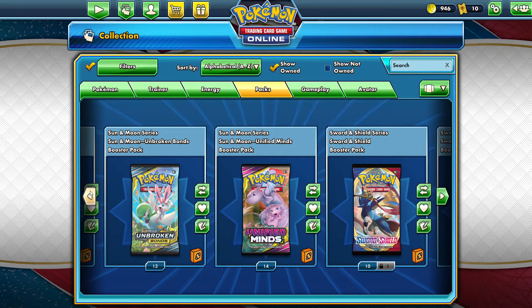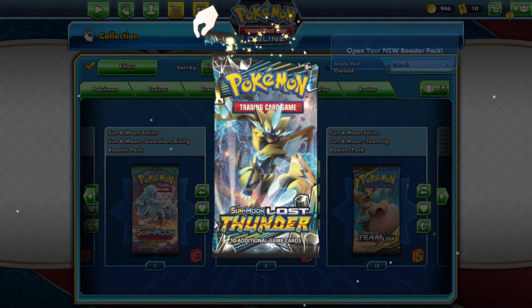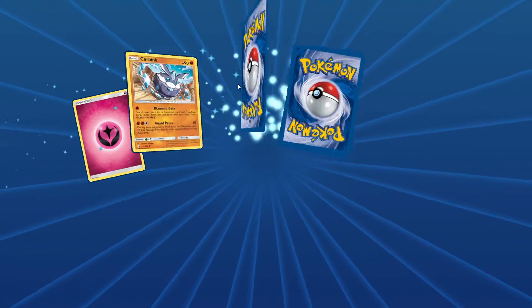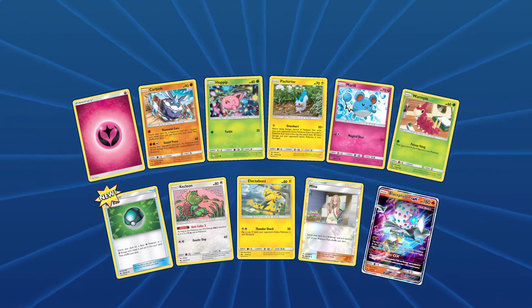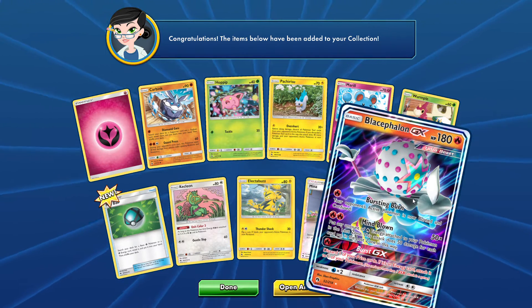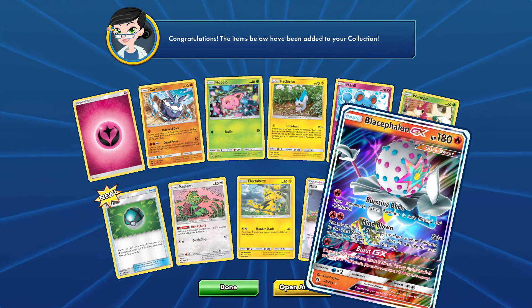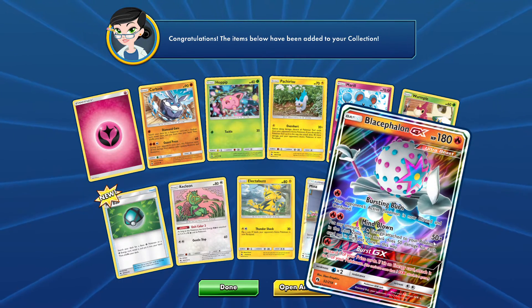All right, next let's open some Lost Thunder. Let's see if we can get some Electro Charges and powers. We got something — a GX card! Let's see what it does: Bursting Burn — one fire energy, your opponent's active Pokemon is now burned and confused. Mind Blown: 50 times...